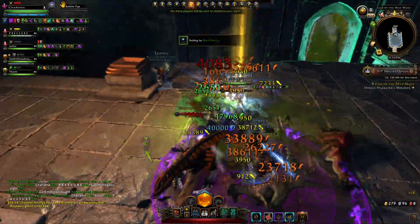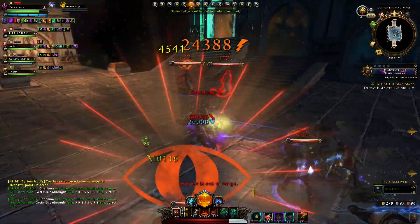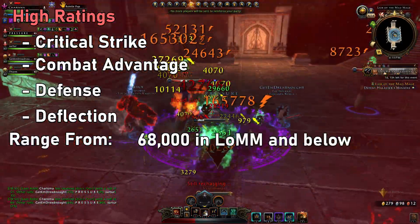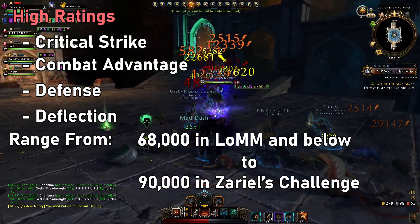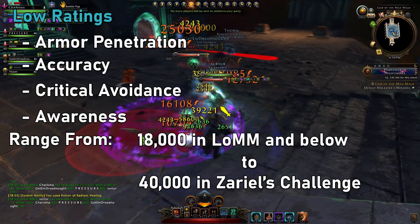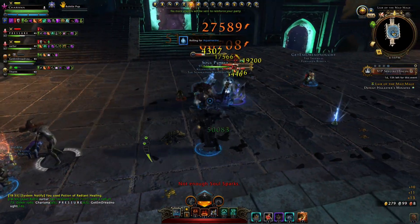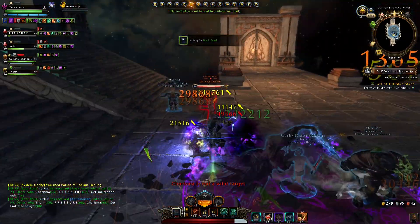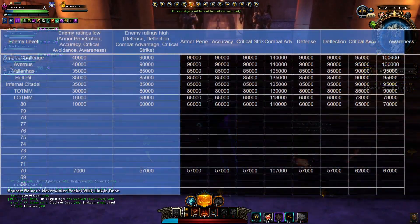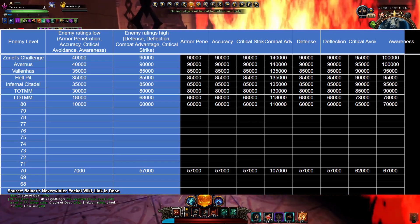Now that we know what most of the stats do, you might be asking yourself: how do I know what an enemy's counter stat value is so that I can effectively balance my stats accordingly? The answer is pretty easy. High ratings are an enemy's critical strike, combat advantage, defense, and deflection. These stats range from 68,000 in Lair of the Mad Mage and below, to 90,000 in Zariel's Challenge. Low ratings are an enemy's armor penetration, accuracy, critical avoidance, and awareness, and these range from 18,000 to 40,000. Maximum desired stats can be calculated for specific content to minimize waste. For example, when running Zariel's Challenge, enemies will have 90,000 defense, so we want 90,000 armor penetration — anything above will be wasted. On screen now is a table showing you optimal stats for specific content. Remember that these stats are your targets and that you should try to get as close to these as possible to minimize waste while still doing the most damage.